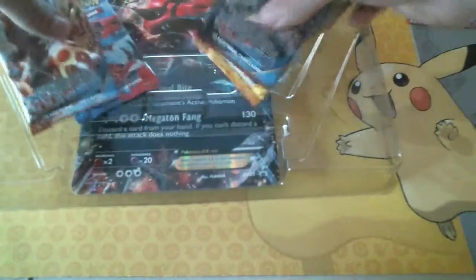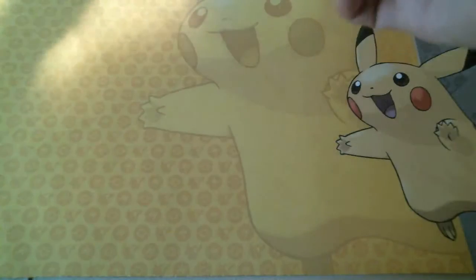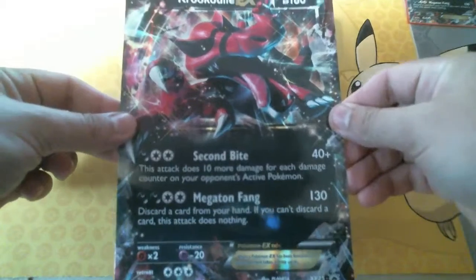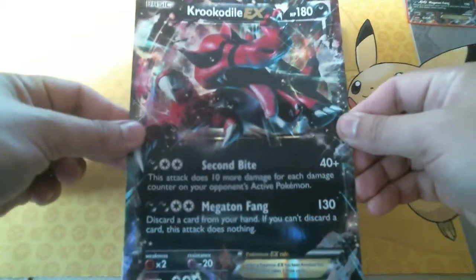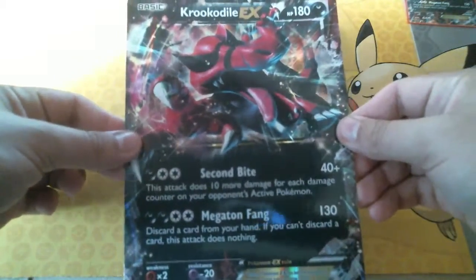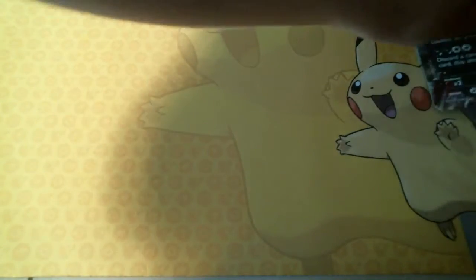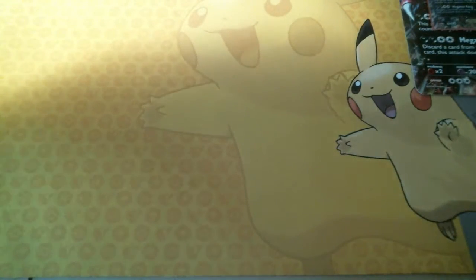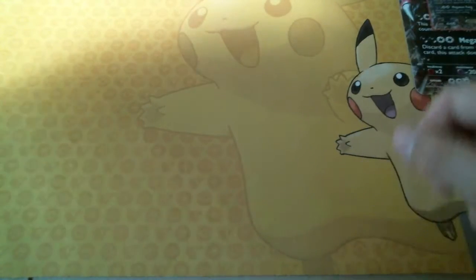Take the packs out for now and get to that giant promo card. As you can see we have a Krookodile EX giant promo card - that is definitely going with my other ones. I think this is the 7th one. Also guys, if you know of any more boxes you think I should open, definitely tell me. No super old boxes that I'll never be able to get my hands on, but just any that I might be forgetting from the XY set maybe.